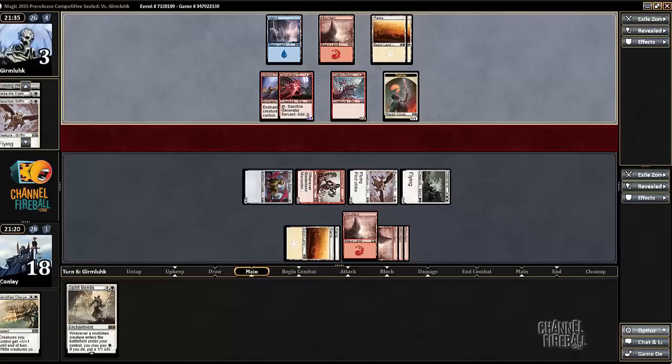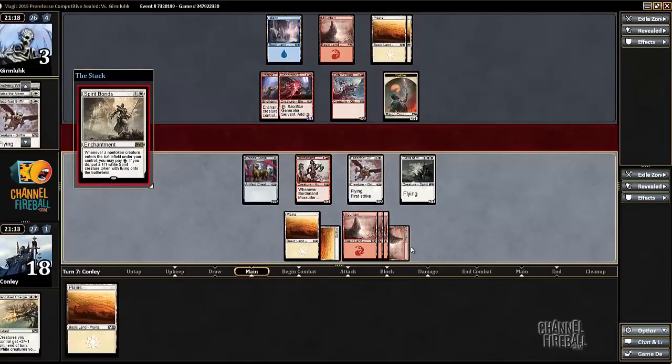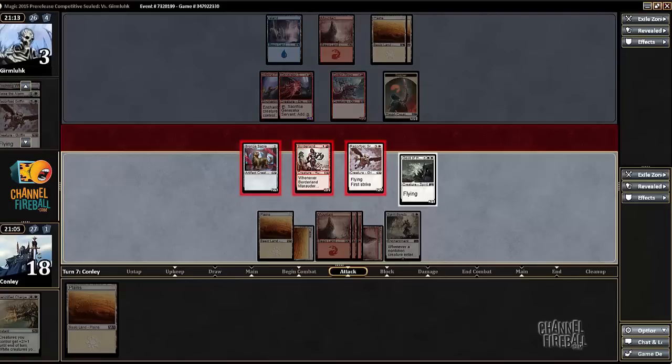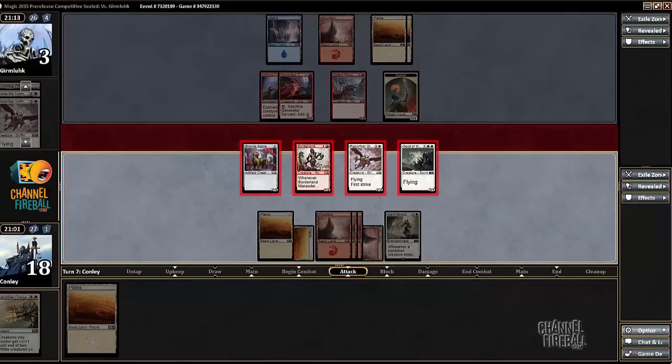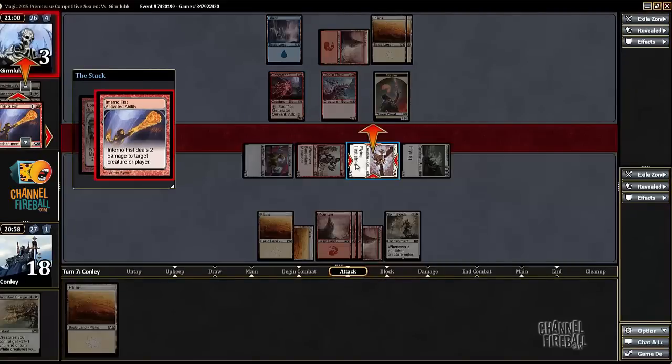So now he's got no flyers. He does have the Inferno Fist to kill one of my flyers, but he's still facing down a 2-power flyer when he's at three. I've ripped Spirit Bonds, which is nice because any further creatures will produce more flyers. I'm going to make him use the Inferno Fist right now — oh, he didn't. That's bad for him — now I get free value.